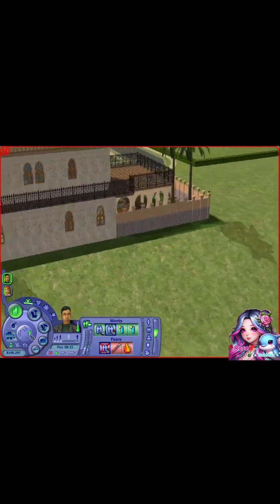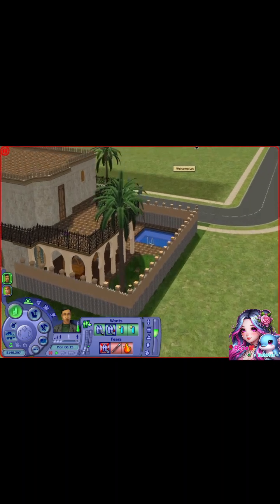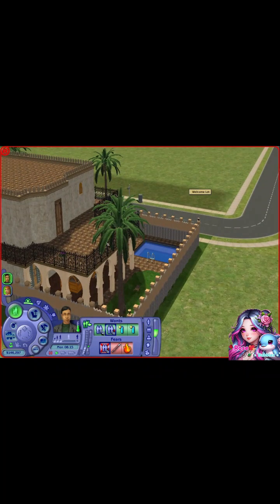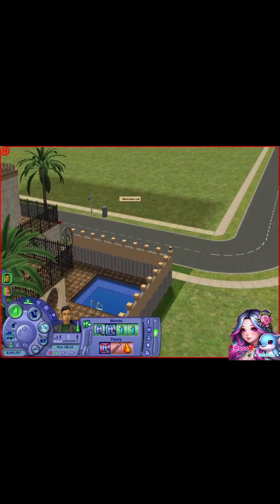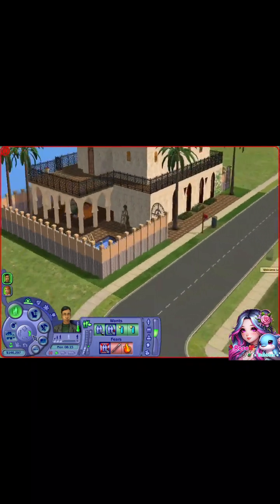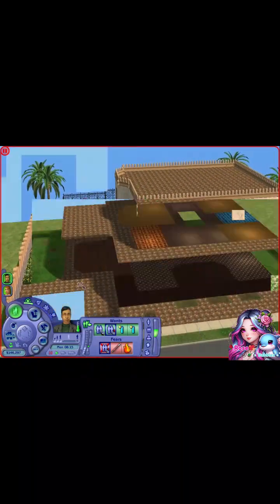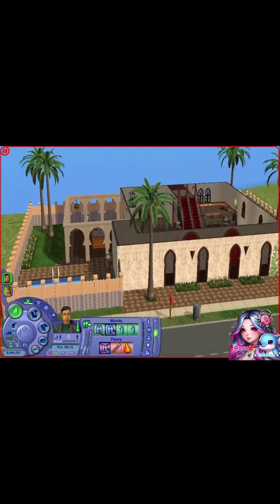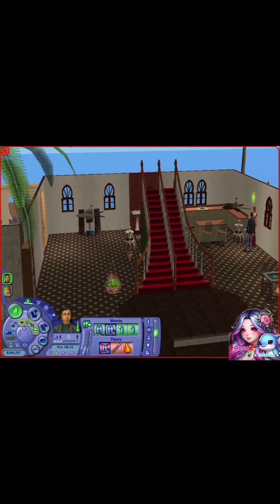It doesn't have too much yard but it does have some room. And as you can see, it has a little pool. It has some deck areas and we can always customize it later as we go along. I thought it was kind of cute — I didn't want to sit here and build something for hours before we started.